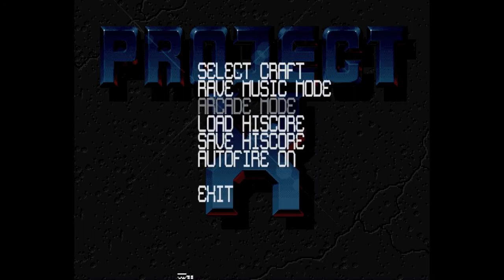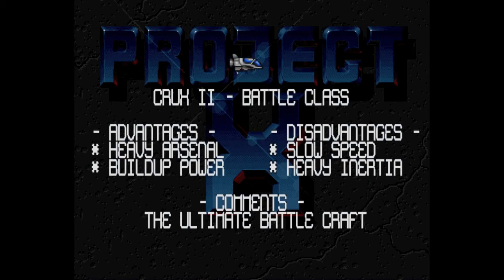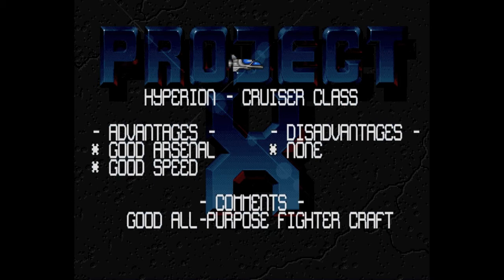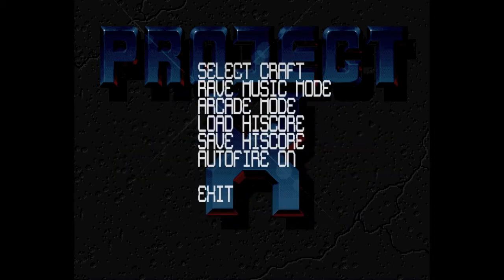From the start I need to go and select my ship. We've got the Ultimate Battlecraft, the Superfast and Agile Fightercraft, the Good All Purpose Fightercraft. Let's go for the Ultimate Battlecraft — want some good weaponry.